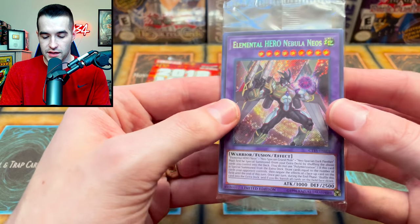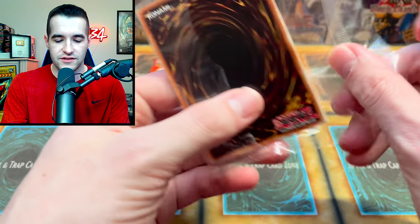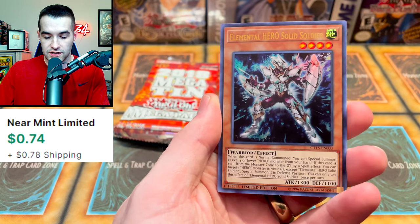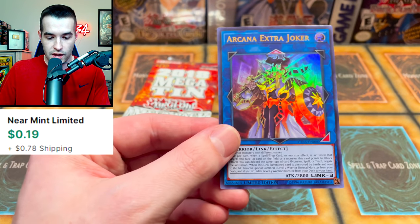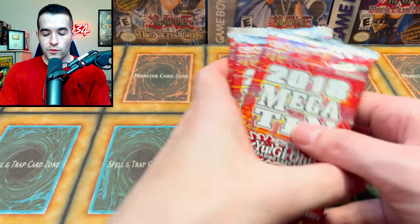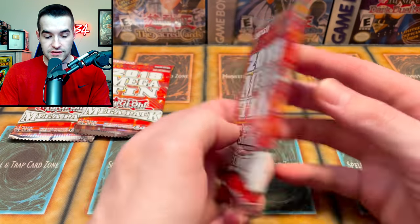Let's go into the promos and see what we can get. We have Nebula Neos — Pot of Desires came in 2017, the year before this, when you could get some crazy pulls. We got Solid Soldier — that's a nice card. Keeper of Dragon Magic, Classic, and the Mud Dragon. Arcana Extra Joker — that's a very useful card. Not. And we only get three mega packs, 2018 mega packs. Let's see what we can pull.